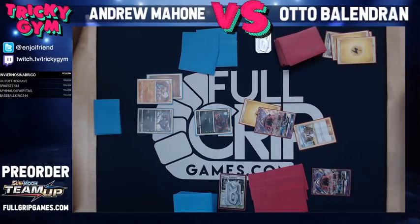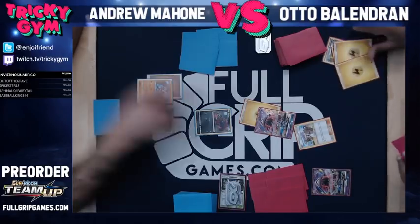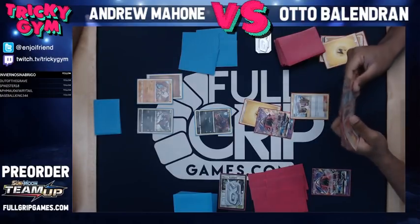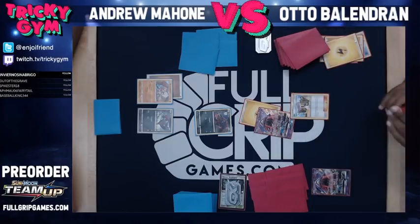I will play Wonder Tag and go for a Lily. So yeah, that could be very aggressive. Like theoretically, if you hadn't discarded your Thunder Mountain Prism Star — if you had hit a Pikachu Zekrom, Tapu Koko, double Energy Switch — then we're in business. I will Lily for five. One, two, three, four, five.